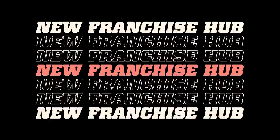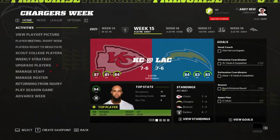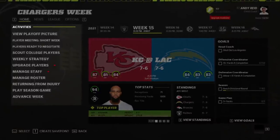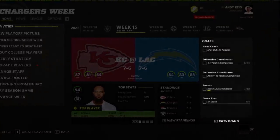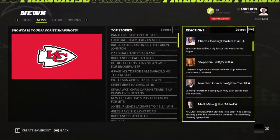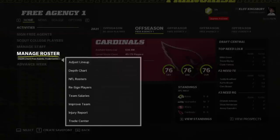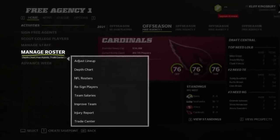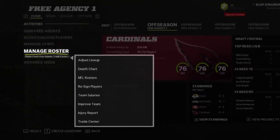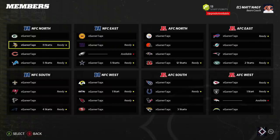We've also completely revamped the Franchise Hub to make the most important information about your franchise more accessible to you. Updates include an activities list that displays what you need to do each week, your goals for the week so you know what you need to accomplish to earn rewards, an updated news screen that keeps you informed of the top stories and reactions from around the league, faster access to roster management screens like signing free agents, adjusting your depth chart, or trading for players, a league tab that surfaces more data to your league versus hunting for information in your stat screens, and a member screen for your online franchise that is easily accessible.